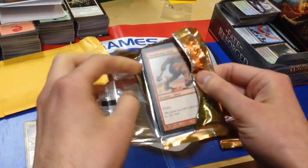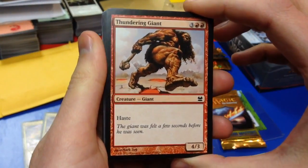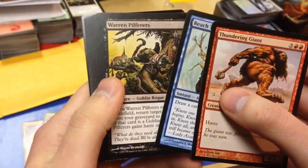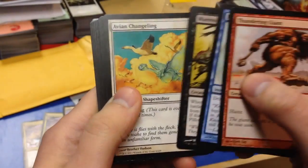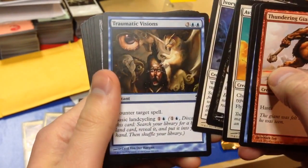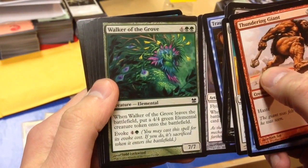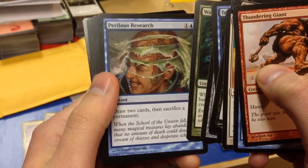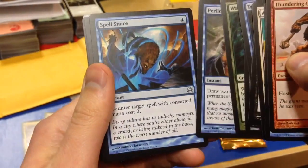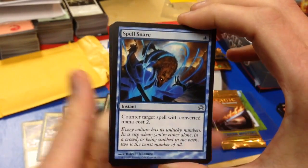Modern Masters! Okay, so starting off we got a Thundering Giant, a Reach Through the Mists, Warren Pilferers, Avian Changeling, Face Vaulter, Ivory Giant, Traumatic Visions, Sanctum Gargoyle, Walker of the Grove, Perilous Research. Spell Snare — that's a good card, that's the first uncommon. That's a really good card, super pull.